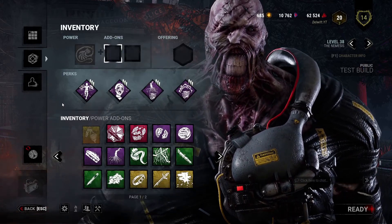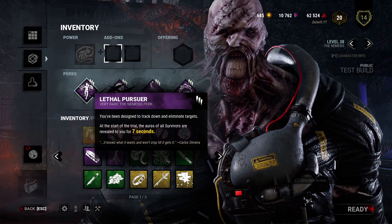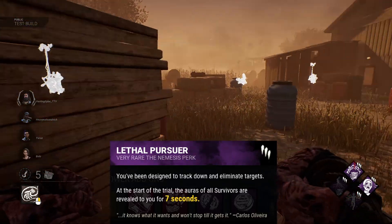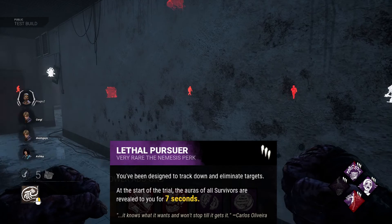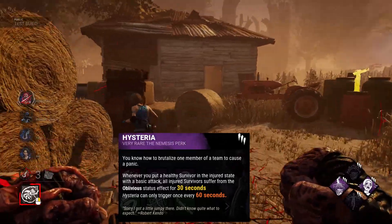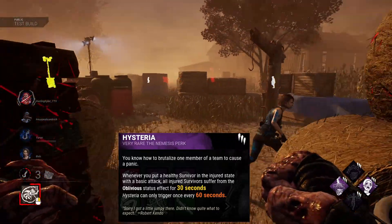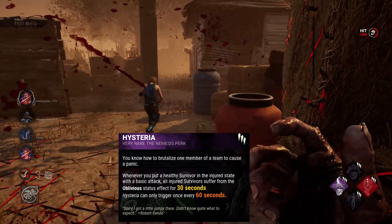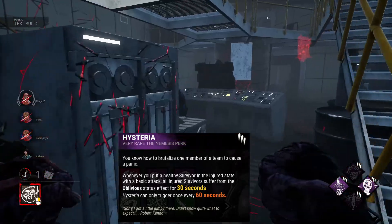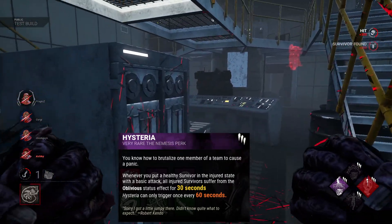His perks - all at tier 3: Lethal Pursuer - at the start of the trial, all survivors' auras are revealed for seven seconds. I think that'll be best used on someone like Billy, Nurse, or Spirit. Hysteria - whenever you put a healthy survivor into injured state with a basic attack, all injured survivors suffer the oblivious status for 30 seconds. Hysteria can only trigger once every 60 seconds. This is my least favorite of the three, because 30 seconds isn't very long and people just use medkits and heal all the time.